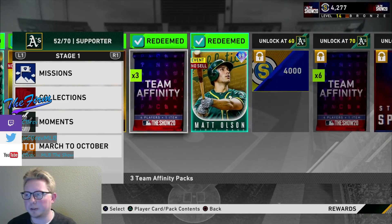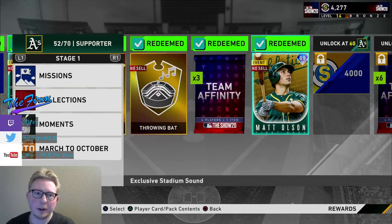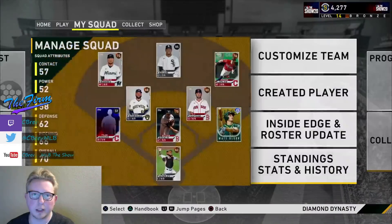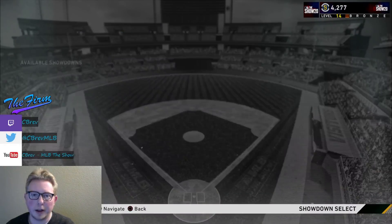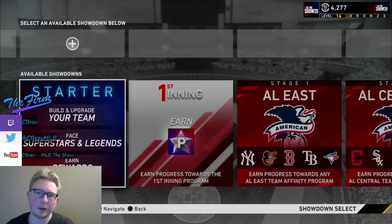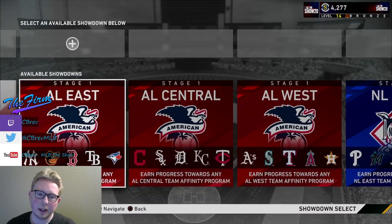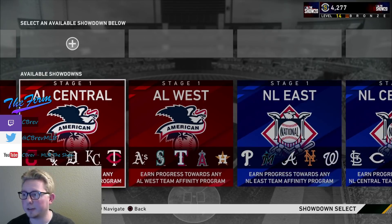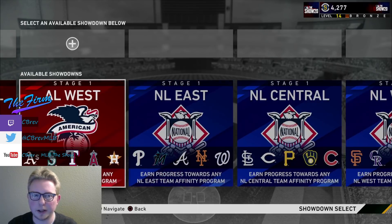This method of grinding affinities is actually insane. I'm going to go over a slower way to do it and the fast way that I did it. But the fast way requires you to be pretty damn good at the game. The best way to grind affinities by far is going to be through the new game mode called Showdown, and by going into these division-specific showdowns. I did it the fast way, and it probably took me an hour and 15 minutes to get the entire Oakland Athletics Affinity done.